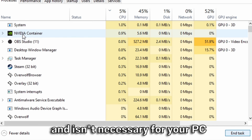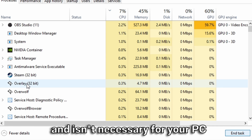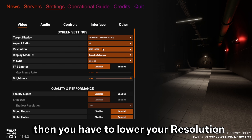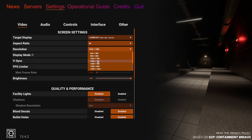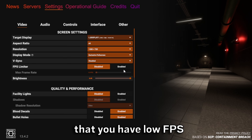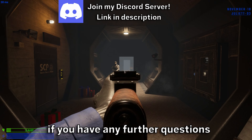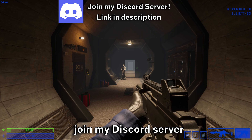If you still have issues, right-click on your taskbar and open Task Manager. Here you want to end task on basically any other app that's currently running, such as Discord, Chrome, and anything that may be using a lot of your resources and is unnecessary.